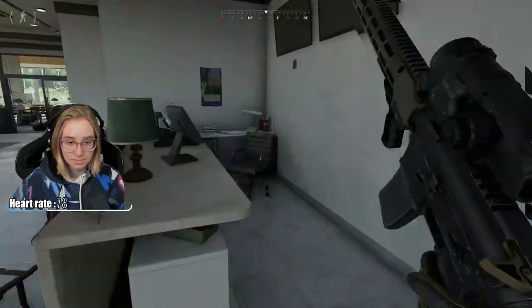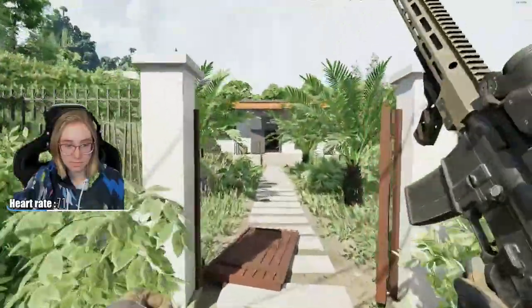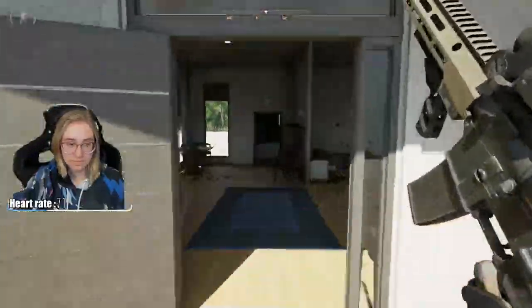First, you need to go into the building that's northwest of the hotel and look at the piece of paper. Then, backtracking all the way through the villas, you need to get the phone that's covered in blood.